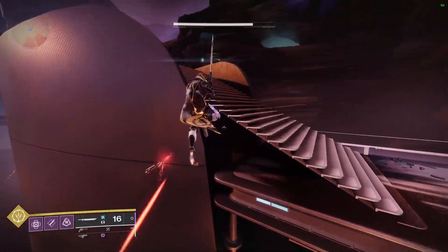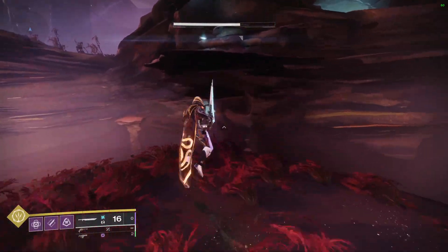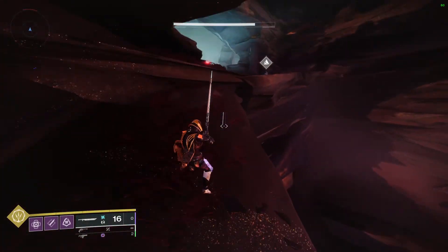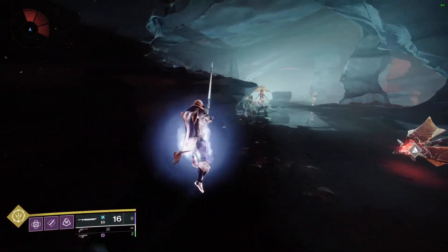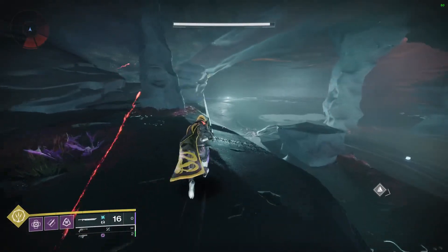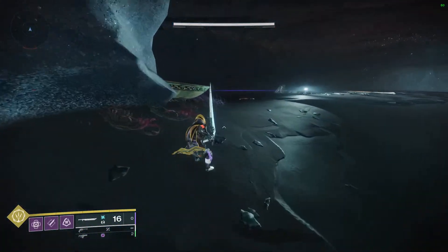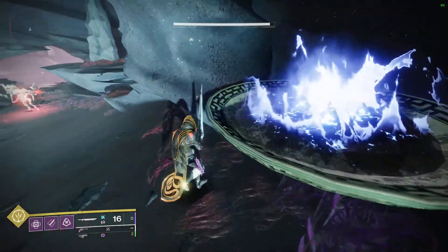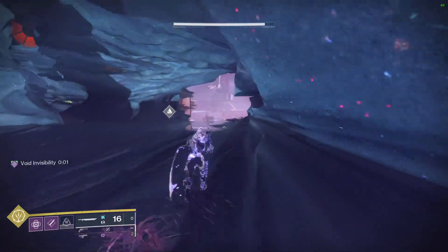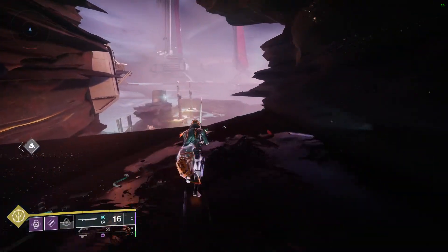There are three caves with a blue light on them. We're going to head up first because it's easier. Over here for the second light. Then we're going to head to the last one and get these secret action figure dolls.